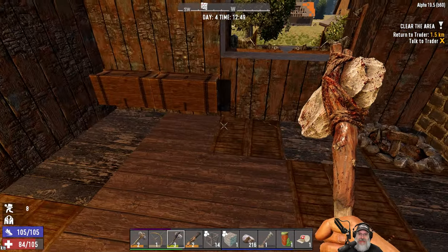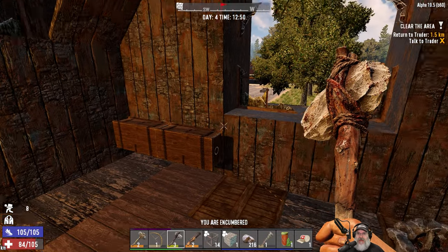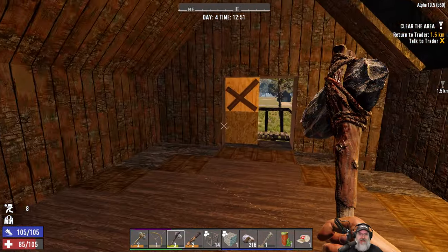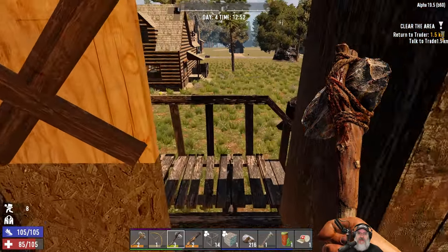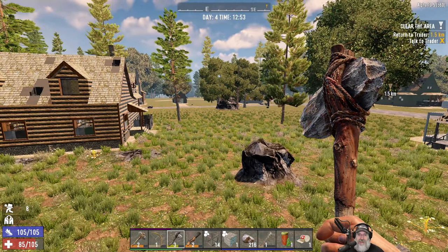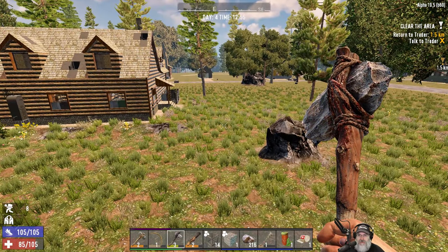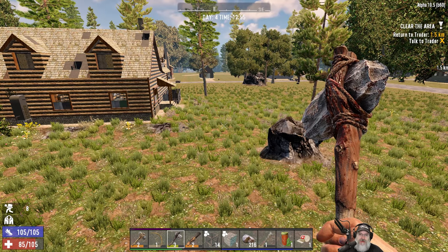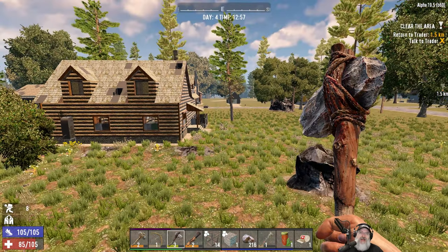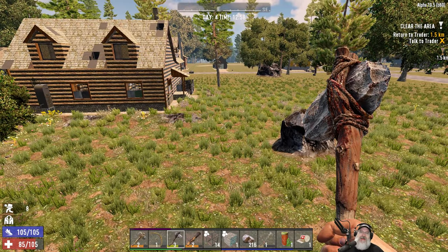Welcome back everybody to Seven Days to Die — this is the Insane Nightmare Speed Tutorial and I'm Old Guy Gaming. We're going to pick up pretty much right where we left off in the last episode, starting by making our forge. If you find value in this video, please hit that subscribe button and the like button. I also have a membership going on the YouTube channel with three different tiers of perks.